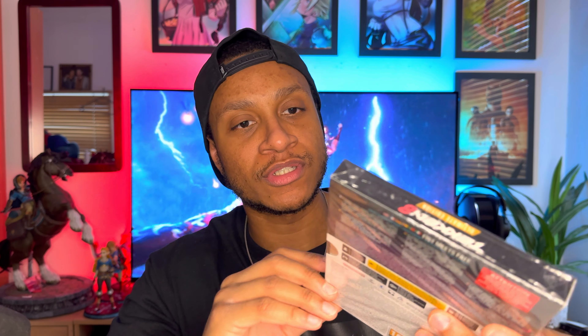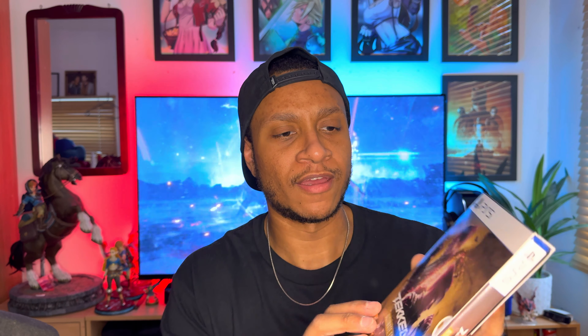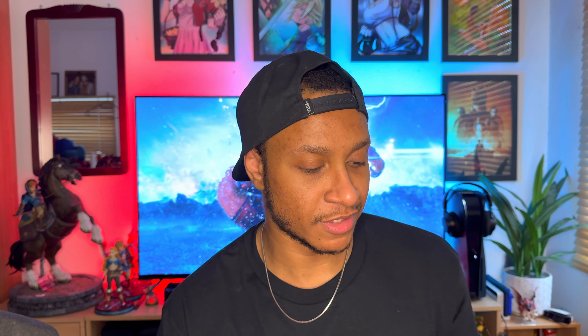When we crack this box open, the first thing we're going to see is the Tekken 8 Ultimate Edition right here. It looks absolutely amazing with the yellow background, really really nice. This is actually a slip cover too, so you can keep the game protected, which is quite nice.